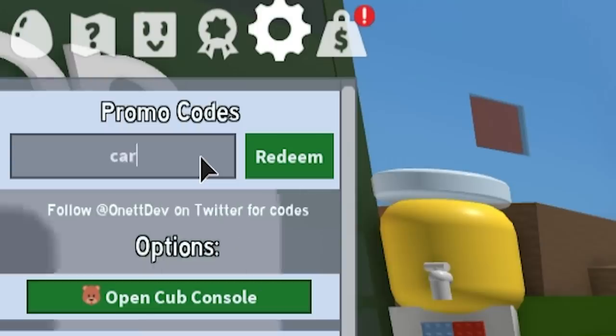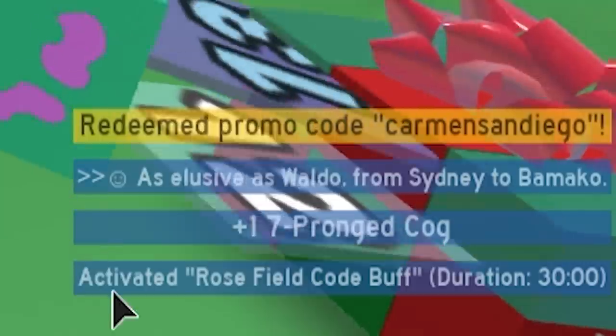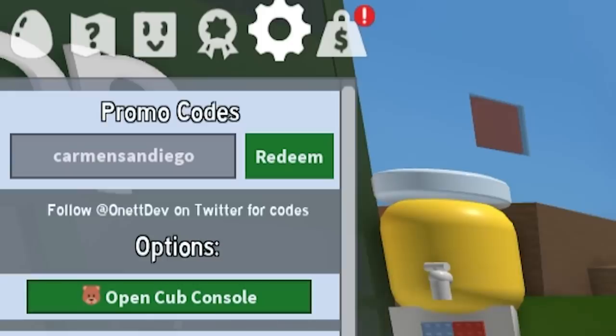Next is 'Carmen San Diego,' based on the old classic video game. A lot of people don't know what Carmen San Diego is, but Ready Player Two and Ready Player One are all about the classics. That buffed Rose field and gave us a cog as well.